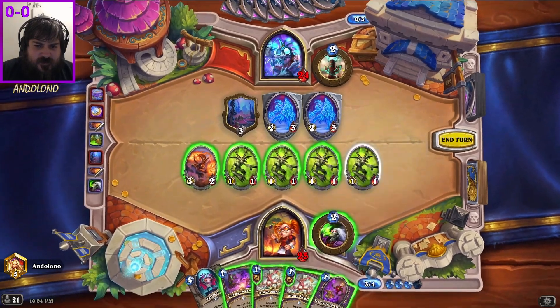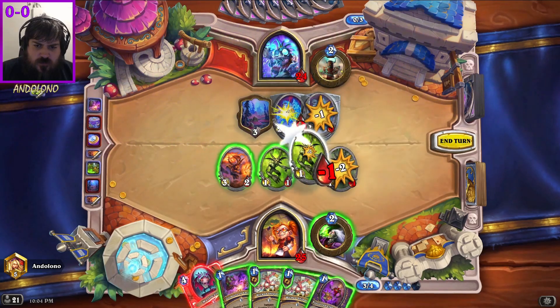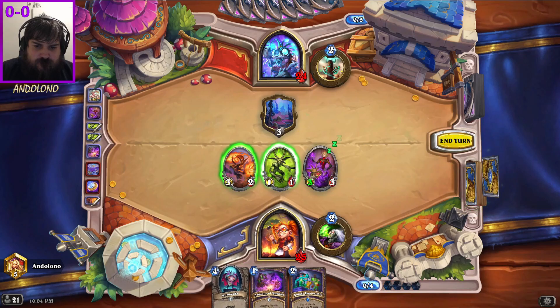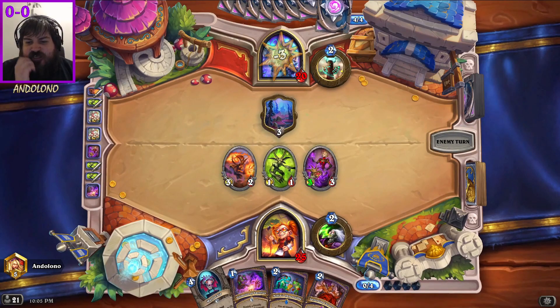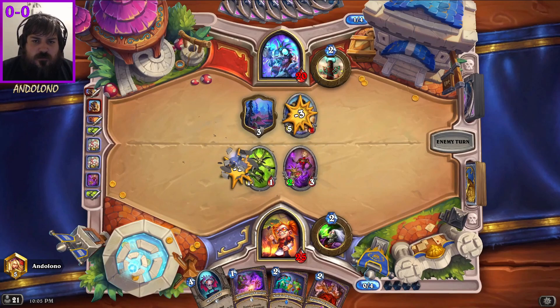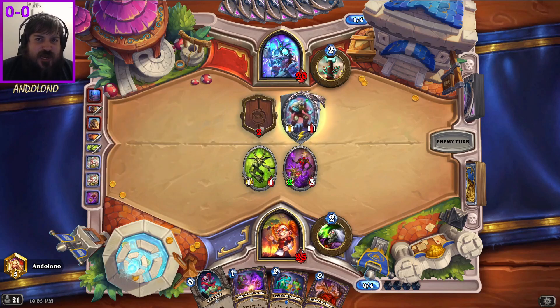Goodbye imp, your sacrifice will not be forgotten. Double trade into a librarian and then start trading my shipments. If I traded first and got Nothing's Impossible I might have done a different play there. My computer is exploding right now and I don't know why. We got a Null - okay, that's Darius, we've lost.